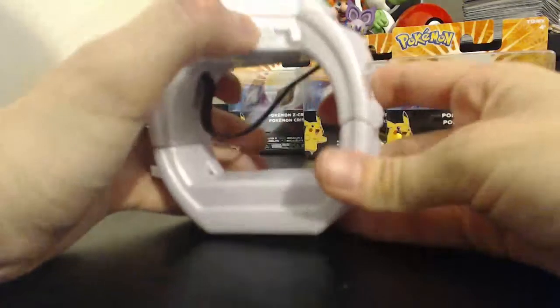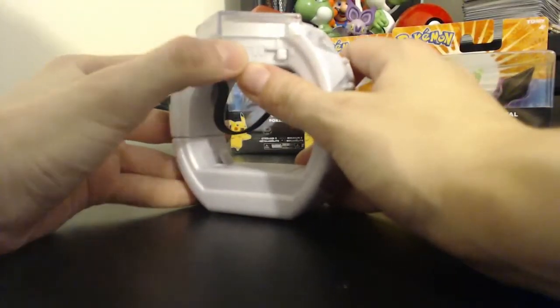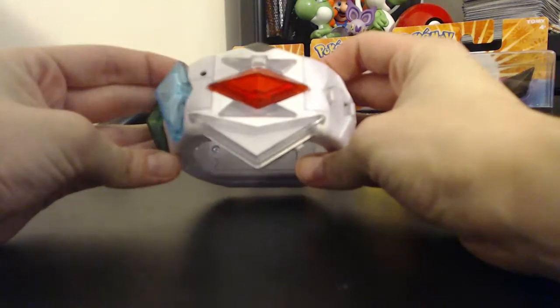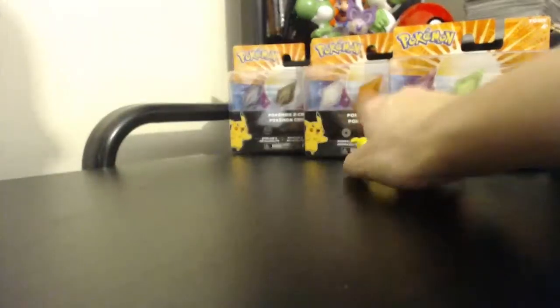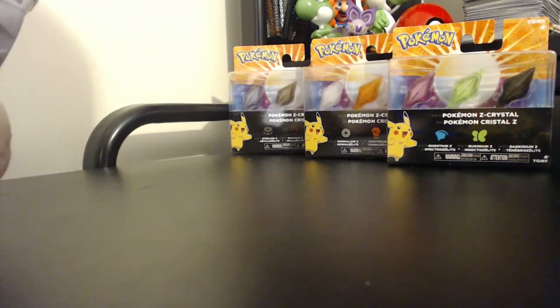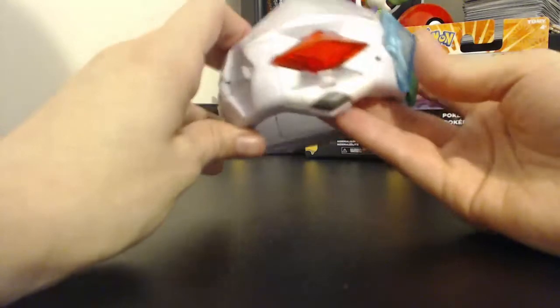Just to clarify — on the switch, position 2 is what they call roleplay mode, and position 1 is to connect it to the game. So let's pop that onto 2. Oh, it's so cool! So this is the Z Ring, and not forgetting — wow — you have a whole selection of crystals you can buy for it as well. They're not all out yet, but I'm hoping to get them all because they're just kind of cool to have.